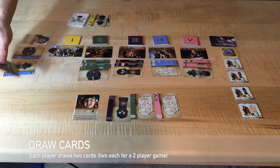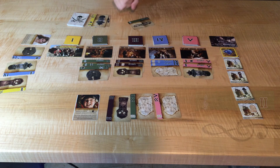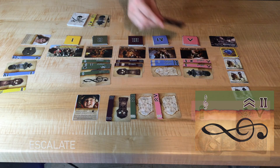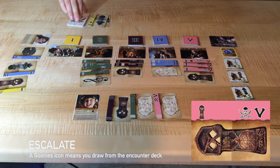The final step in a turn is to escalate. Draw the top card and place the obstacle at the matching location. If it has the arrow symbol on it, draw another obstacle and place it.